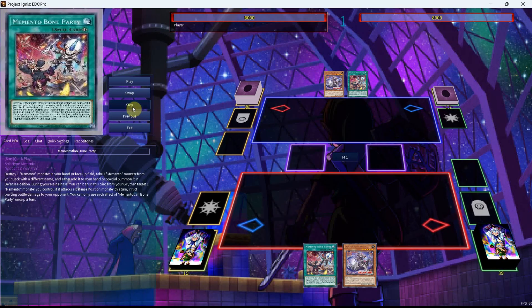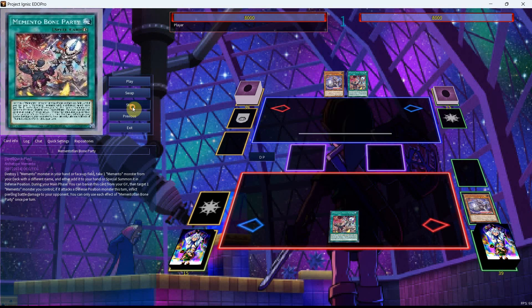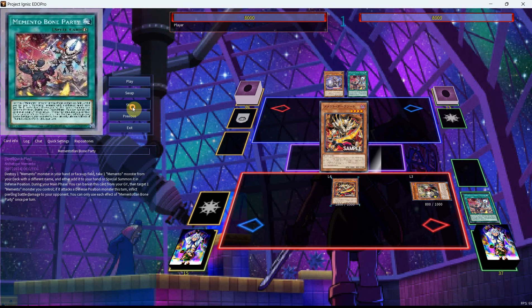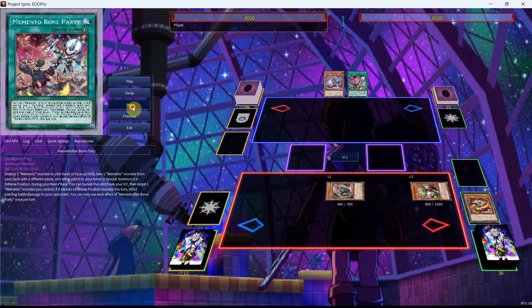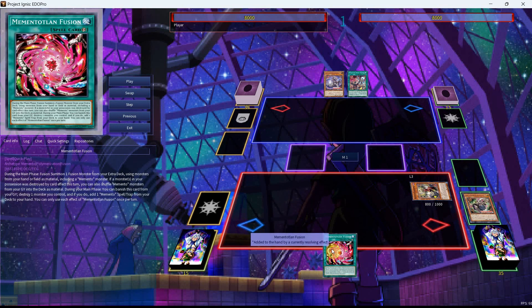In Legacy of Destruction, we got some really cool cards for Memento, and I'm going to be starting this one with the Memento Bone Party and any other Memento Monsters. We're going to pop the Tatsu here in order to get ourselves the Anguish, and now we'll use the effect of Anguish to get the search on the draw phase, successfully playing around Droll. We'll get ourselves the Dark Blade, Normal Summon it, get out the Mace from our deck, use the Mace on field, pop it, and then we'll be able to get ourselves another search for our first new card — this is the Memento Fusion.